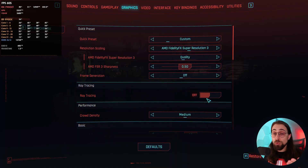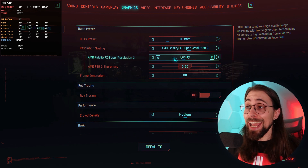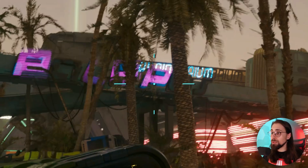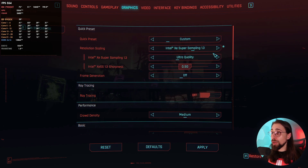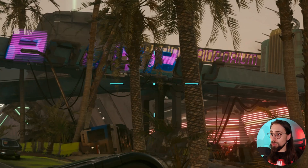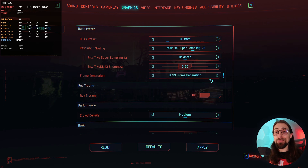Another great example is Cyberpunk 2077 — again, just copy-paste. FSR 3 in Cyberpunk is one of the worst implementations: it's actually worse than FSR 2.1, with lots of shimmer especially on foliage. With the mod, you can switch to XCSS — for example XCSS balanced — and you get 67 fps with basically no shimmer and much better overall quality.